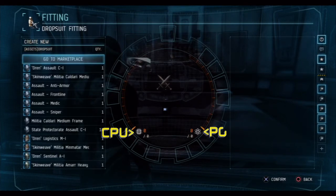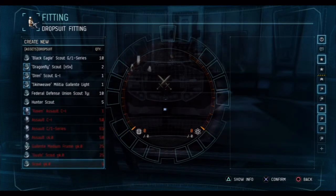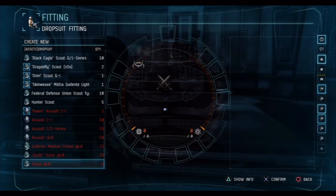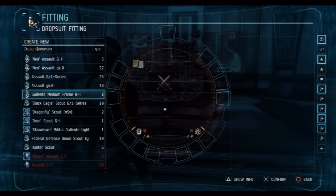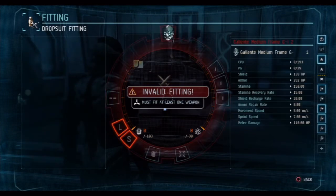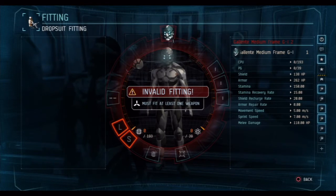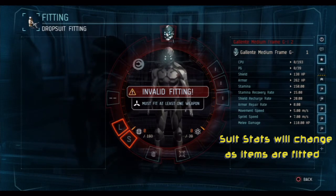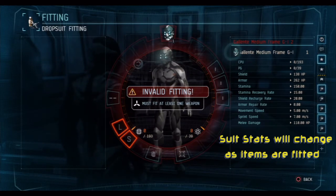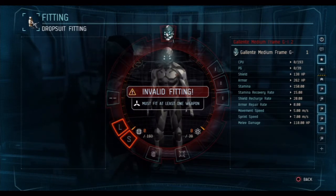Here is a list of all the drop suits that I currently own, and the ones that I can't actually use are down at the bottom — left over from the original re-spec that I haven't specced back into. So what we need is the basic Gallente medium frame G1 suit. As you'll see there's an invalid fitting warning on here. Any fitting that doesn't have a weapon is considered invalid by the game and therefore highlighted in red. Over on the right you'll see the actual specs for that particular suit, with the CPU and PG in the top corner.